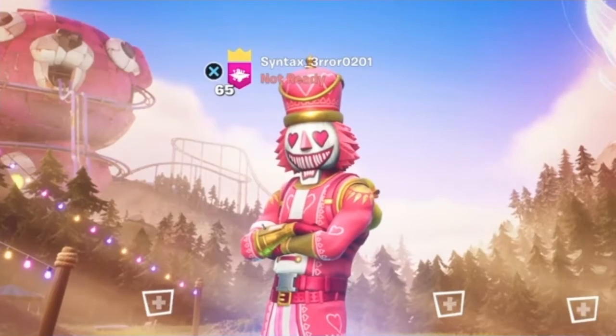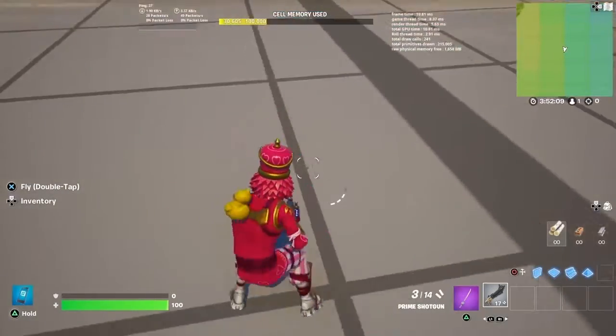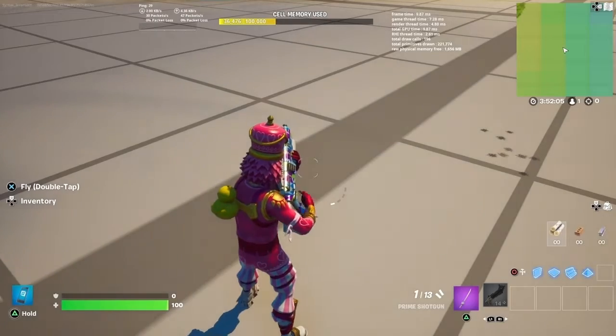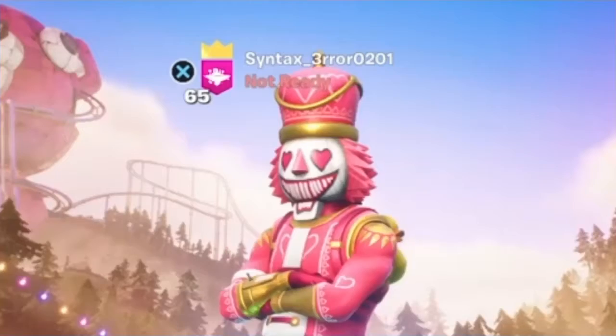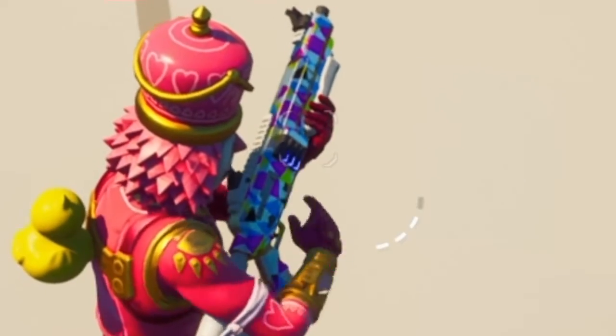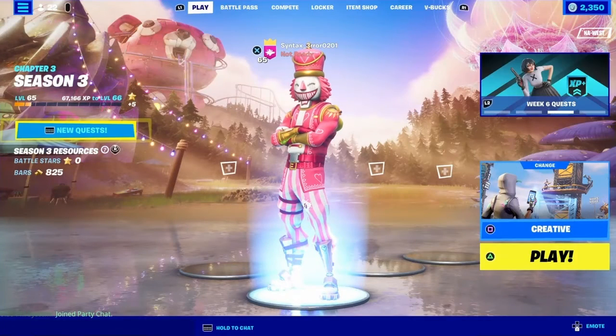Moving on to the actual new creative content — we got a new weapon this update, that is the Prime Shotgun. It has four shots and a relatively fast fire rate, but you have to be careful if you shoot all four shots because it has like a 37-second reload time. Just look at this animation — it looks like time is actively being slowed down to reload this gun. It's an interesting weapon, to say the least.